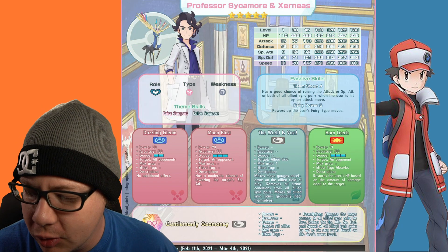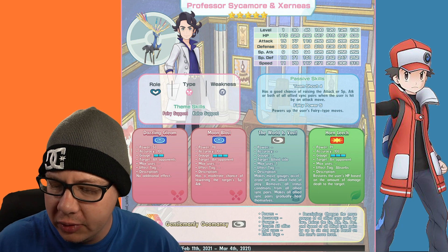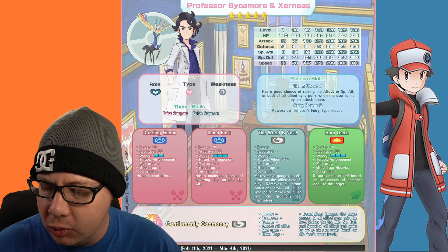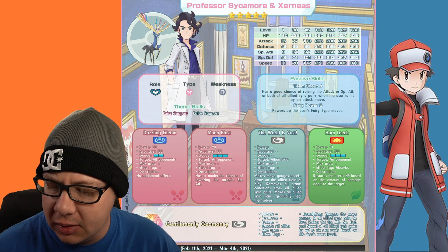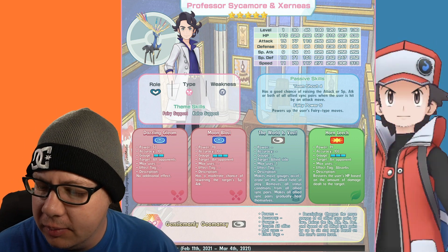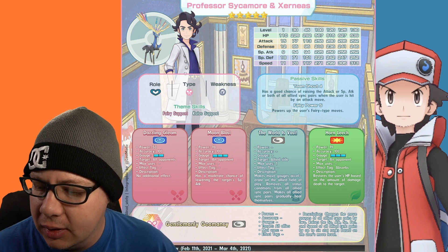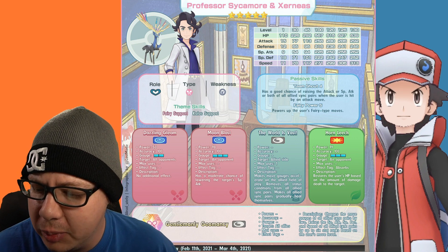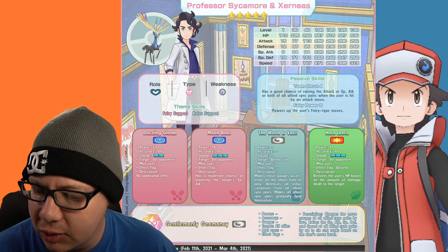Next up is Professor Sycamore and Xerneas. It is a support role, fairy type, weak to steel. It has only two theme skills: fairy and Kalos. When it comes to stats: HP 639, physical attack 292, defense 246, special attack 262, special defense 252, and speed 313. Defenses are not that bad for a support.